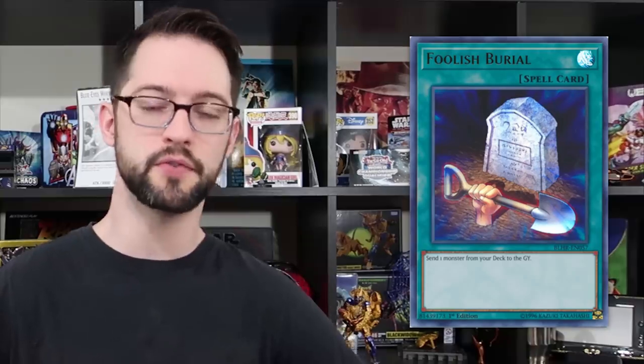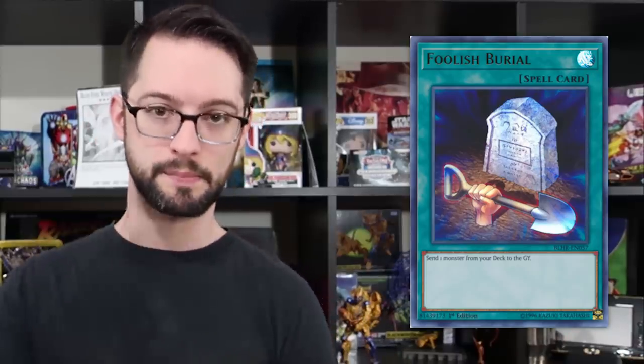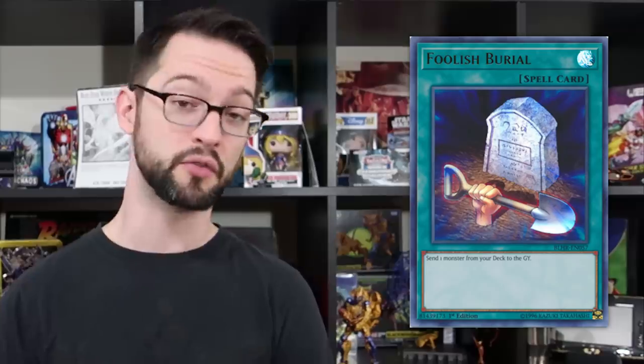Number 9 is Foolish Burial — a powerful spell card that allows you to send one monster from your deck to the graveyard. Similar to Tour Guide, this is your one-off power spell that sets up your graveyard, or your banish pile with something like Goldsark, that in a particular deck is what you need in order to get your plays going. Foolish Burial is at one, so it's definitely in the right deck a bit better than something like Tour Guide.